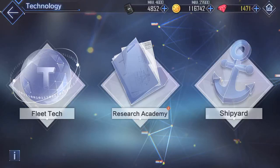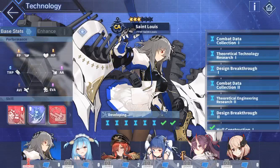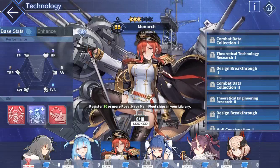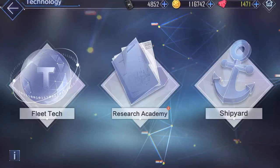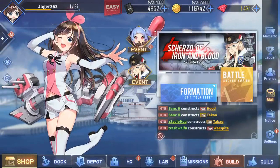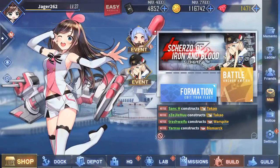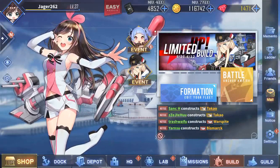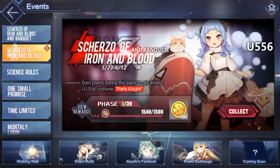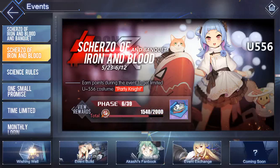Lab is a new feature but I still don't really know what it does. Essentially you run special missions to get elite ships from history like the St. Louis, the Monarch, the Rune, and so on. I haven't done anything with it yet because it costs a lot of resources, but if you play the game a lot that might be something to check out.